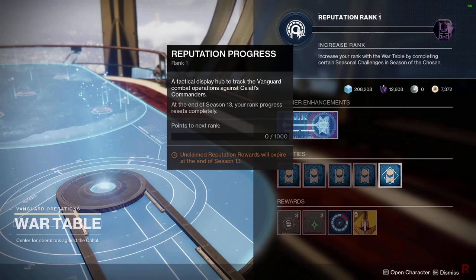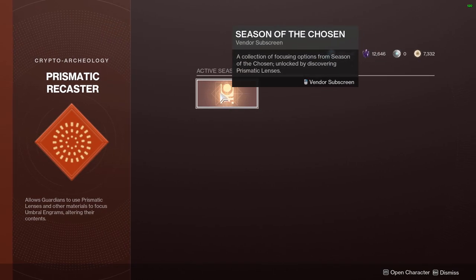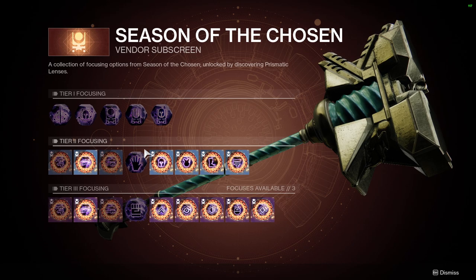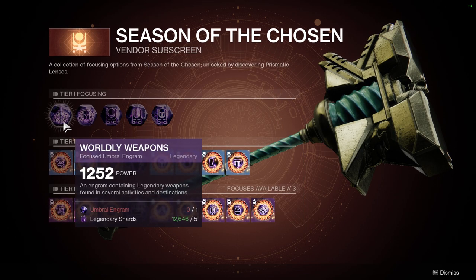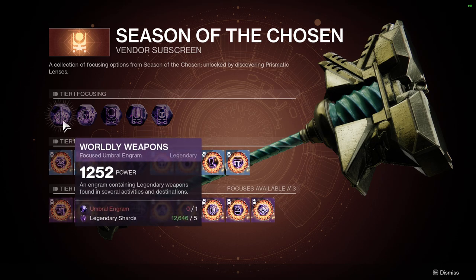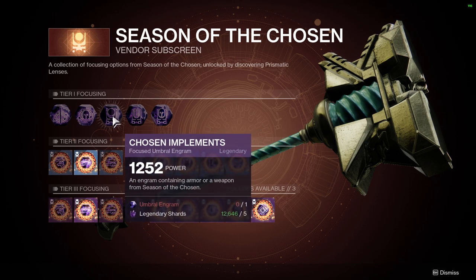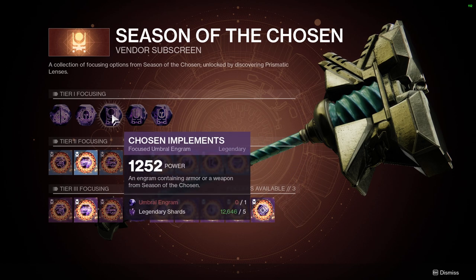Now let's go over everything in the Prismatic Recaster in more detail. Here's what it looks like on day one of the season. We have several options. 'Worldly Weapons' lets you use an umbral engram and legendary shards to focus any world-drop weapon — no extra cost. Same for 'World Drops Armor.' Then we have Season of the Chosen weapons and Season of the Chosen armor focusing options.